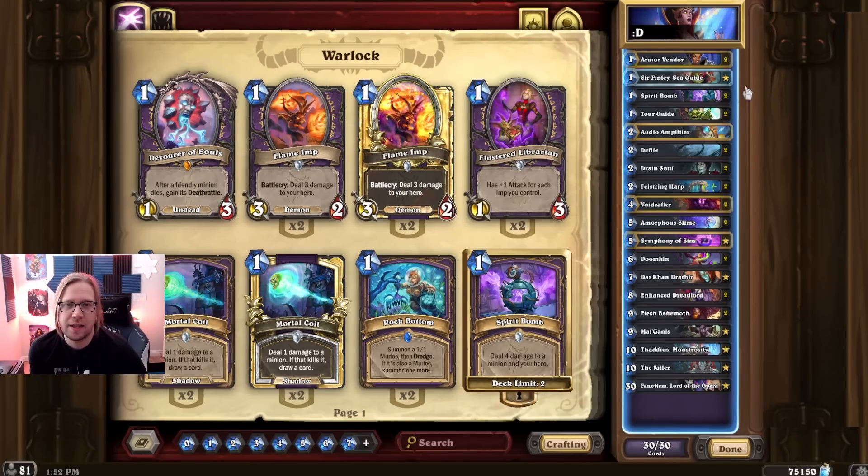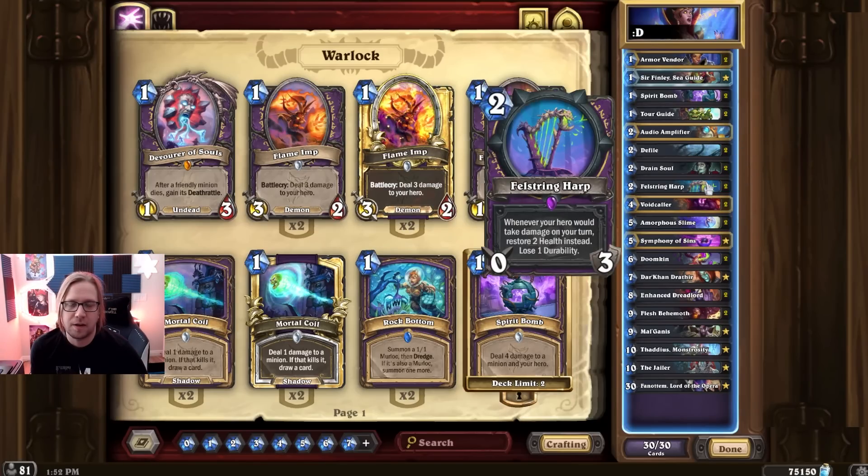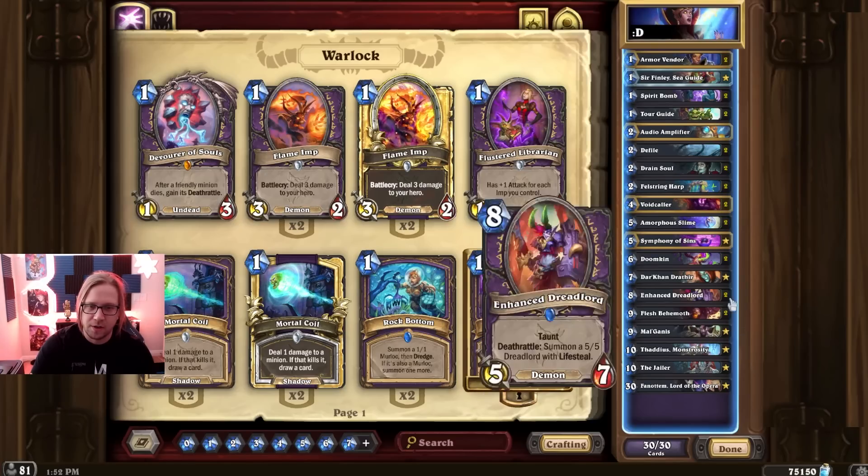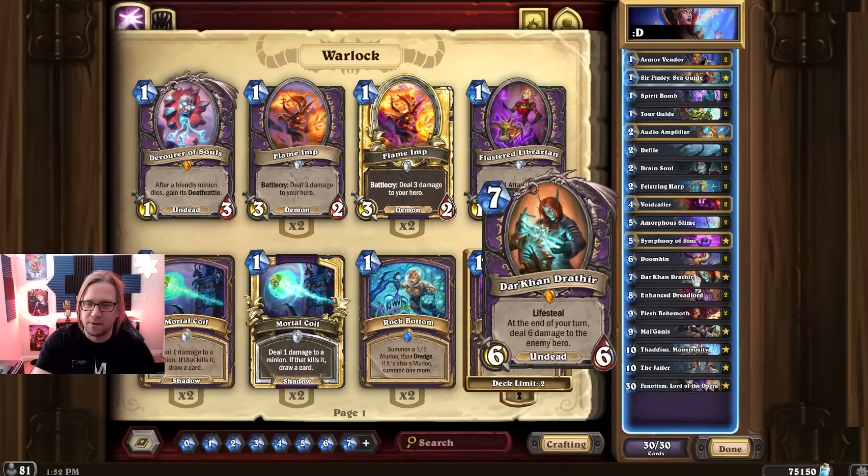We also have the usual anti-aggro stuff: Spirit Bomb, Drain Soul to destroy single minions. We have the Felstring Harp so you can lifetap and use Spirit Bomb to get healing instead of damaging yourself. Voidcallers to cheat out Dreadlords, and Dark Tear for some lifesteal against aggro so you can stabilize better.